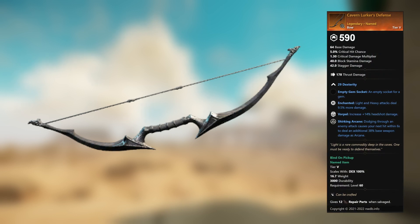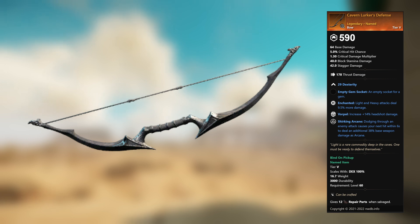Cavern Lurker's Defense — legendary unnamed bow. 29 Dexterity, empty gem socket. Enchanted: light and heavy attacks deal 9.5 percent more damage. Vorpal: plus 14 percent headshot damage. Shirking Arcane: dodging through an enemy attack causes your next hit within 6 seconds to deal an additional 38 percent base weapon damage as arcane.